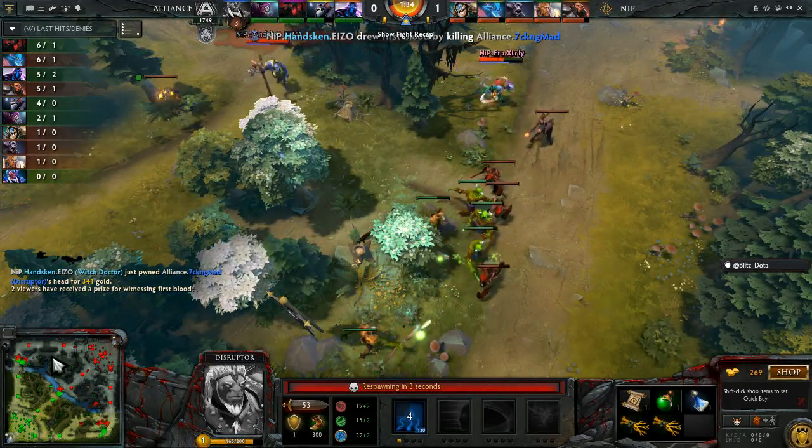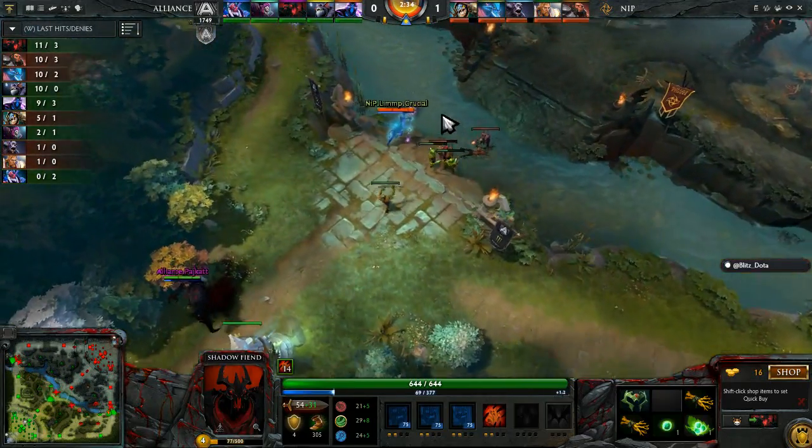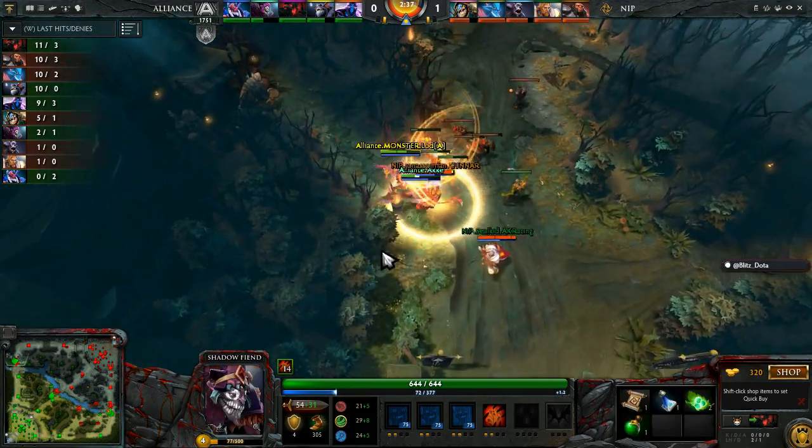Is that all three games now where NIP have actually gotten the First Blood? They need to make sure that if Hanskin wants to make a dive, he's going to have to go straight through that tower.